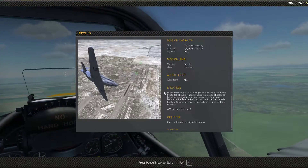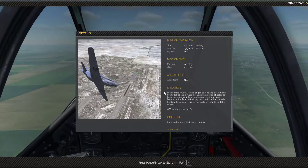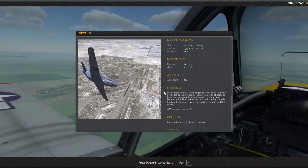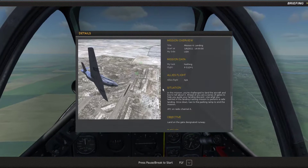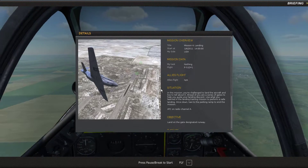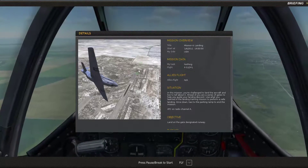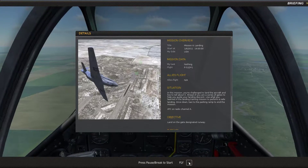The overhead break is a way to overfly the runway at fairly high speed and make a series of hard turns to bleed the speed off and minimize exposure. What I found during this mission is that if you're new, you may focus on hitting those gates more than controlling your airspeed, your attitude, and your vertical speed.